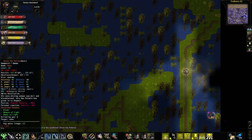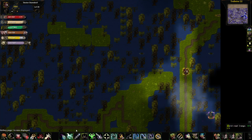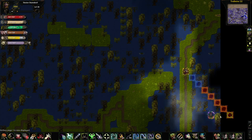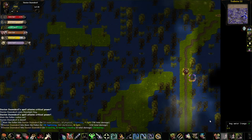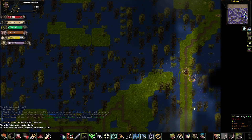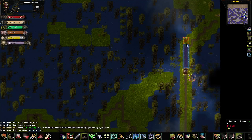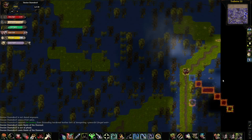There he is — Elune the Fallen! Unfortunately, he must die. He rushes me — that's to be expected. Deactivate your original Sun, that's all to be expected. We're just going to back up from him.